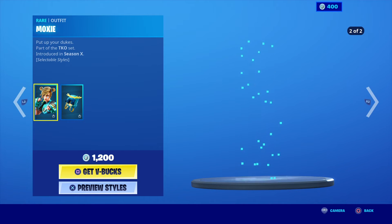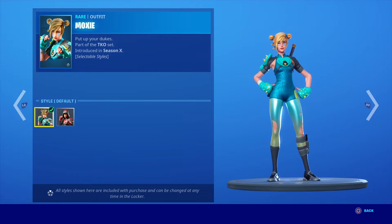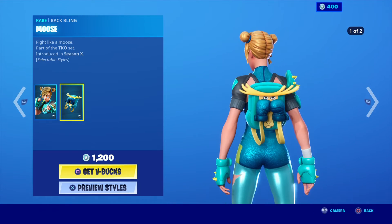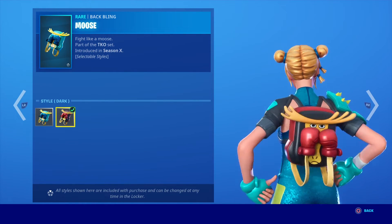And we have the Moxie skin. Put up your Dukes, part of the TKO set, also introduced in Season X. The skin has two different styles: the Default Style and the Dark Style. Her back bling is Moose — Fight like a Moose — and it also has two styles: the Default Style and Dark Style.